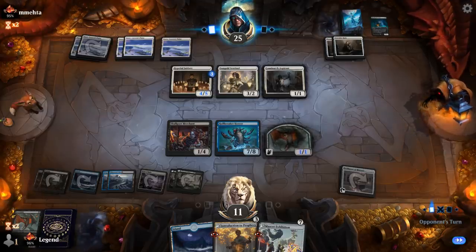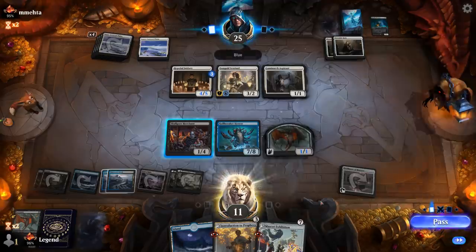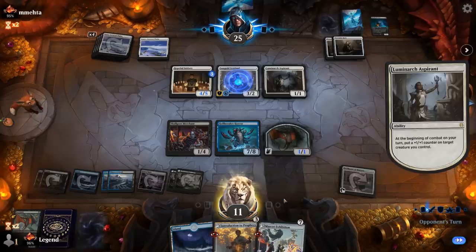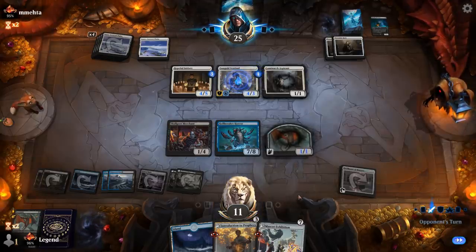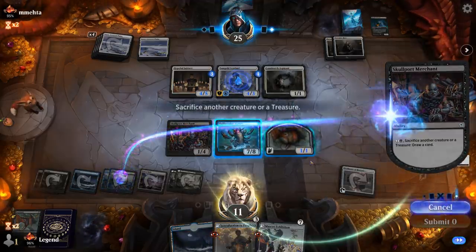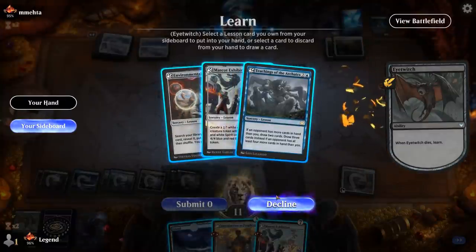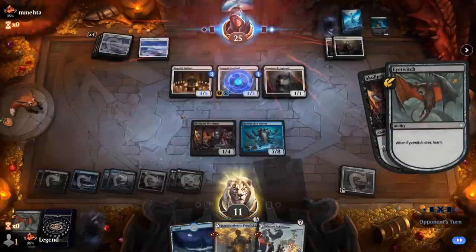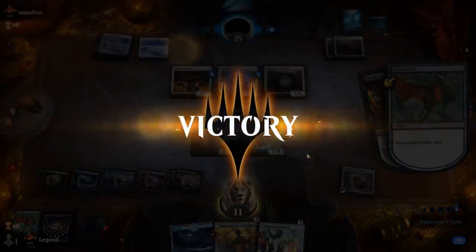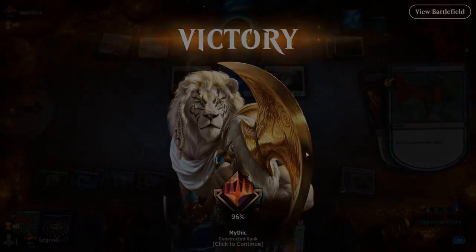We'll sacrifice Eye Twitch, which can learn once again, and go for probably Sciences. Our opponent has seen enough — between Dollhouse, Hullbreaker, and all the card advantage we can generate, our opponent is never going to recover. Sweet, on to the next one.